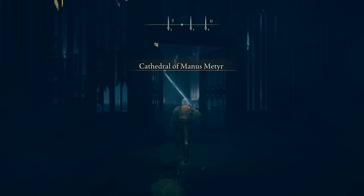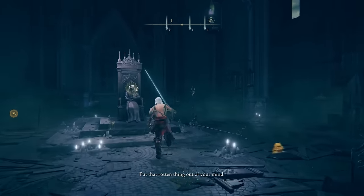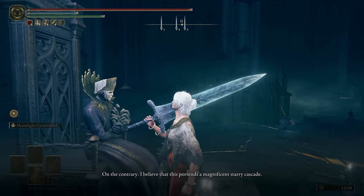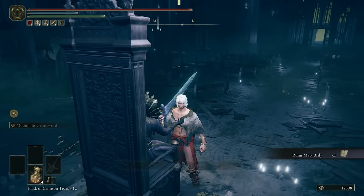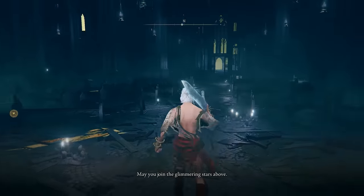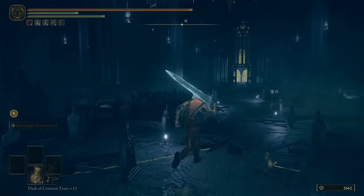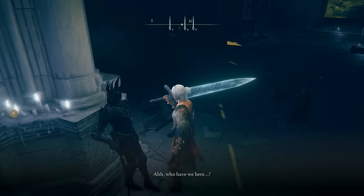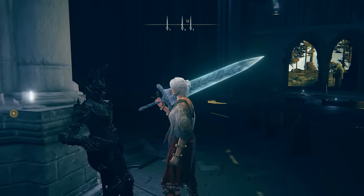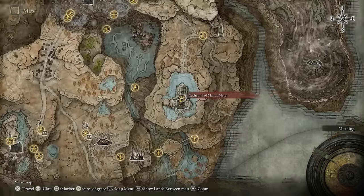Now take yourself back to the Cathedral and speak to Ymir once more. This time he'll be holding a big hand in his arms. Go ahead and speak to him, exhaust his dialogue — this is your last and final chance to buy his sorcery, so make sure you collect those if you care about that. Before you leave, make sure you speak to one more person over here on the left pillar. Her name is Johan — she'll give you a little bit more lore about what's going on, and after speaking with her you actually don't need to go anywhere else. There's no more ruins we have to chase down.